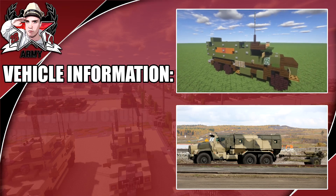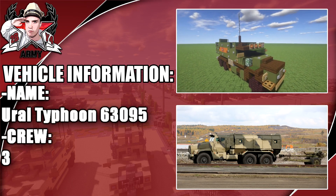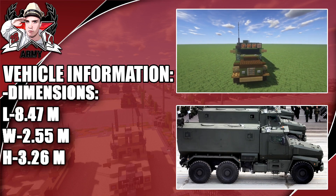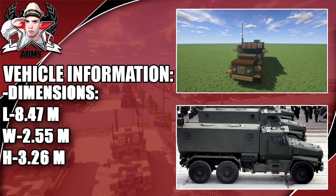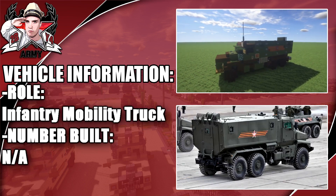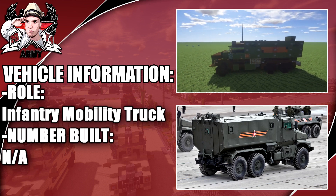Hey guys, welcome back to another Minecraft Model Warfare vehicle tutorial. In this tutorial, we'll be going ahead and building the Ural Typhoon 63095, which would have a crew of three and can carry up to 16 passengers. Dimensions on screen now: a length of 8.47 meters. Its role is an infantry mobility truck and the number built is not available.